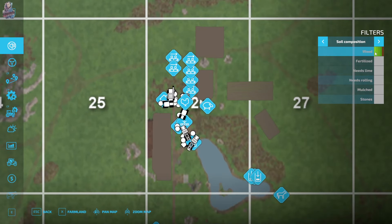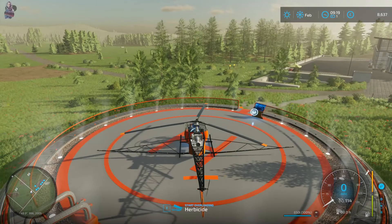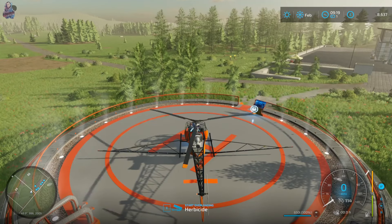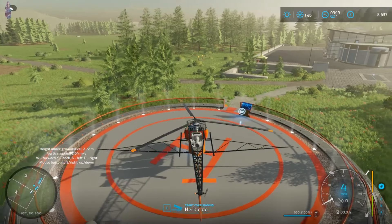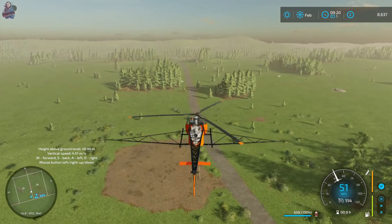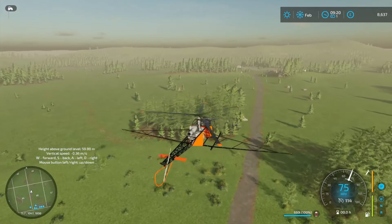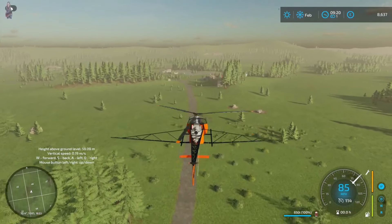We need to fly over here to spray this field just in front of the sheep, and a part of the vineyards. I thought, you know what, let's just not use a normal sprayer - let's use a helicopter! Got to make things interesting. This thing is not easy to steer - like a tank on ice. Let's fly over to where the field is. It does look a little bit misty out today, which isn't great.